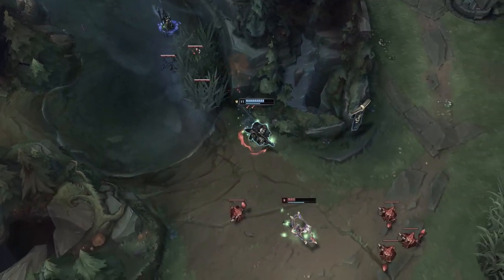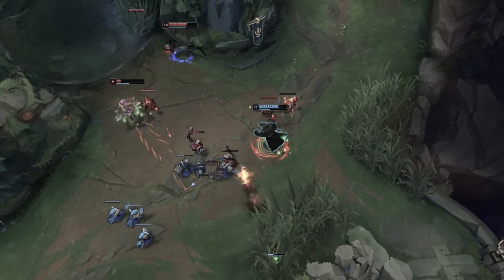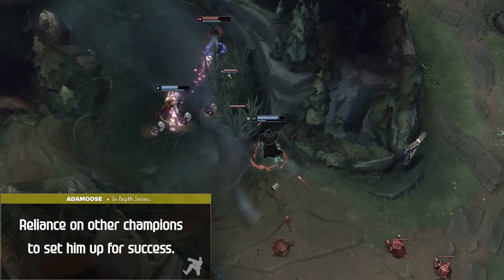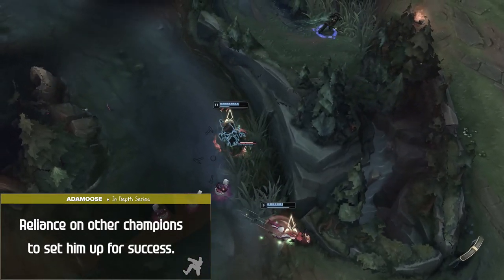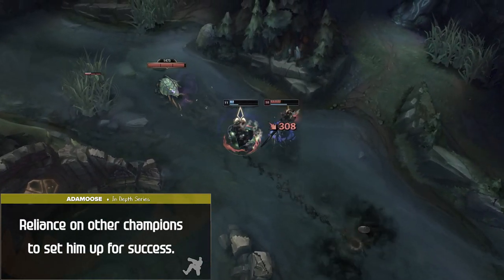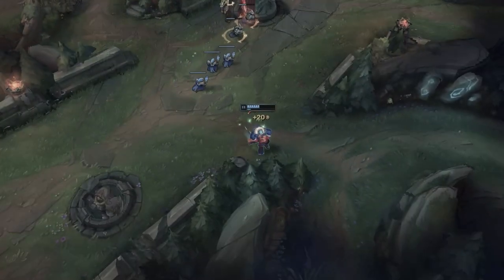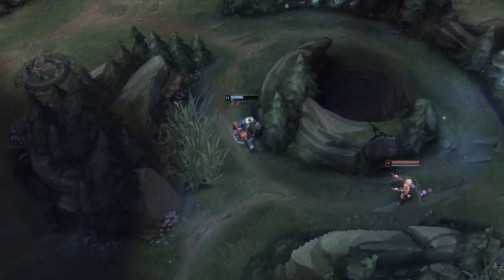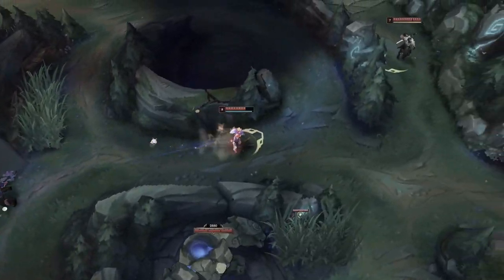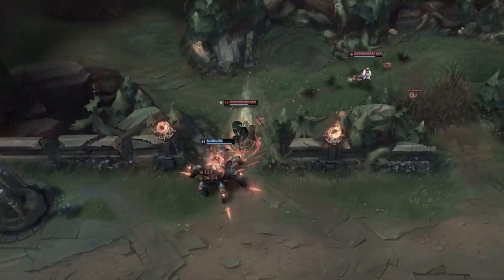To close out the video, let's talk about Graves' biggest strengths and weaknesses. Graves' biggest weakness is his reliance on other champions to set him up for success. Since Graves has no hard CC in his kit, he can sometimes struggle to lock down very mobile targets. This weakness is easily shored up if your team has primary engage such as a Leona or Rakan — when Graves can follow up on CC, his value skyrockets.